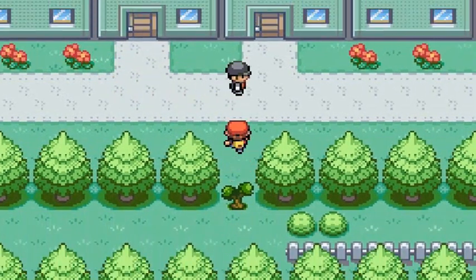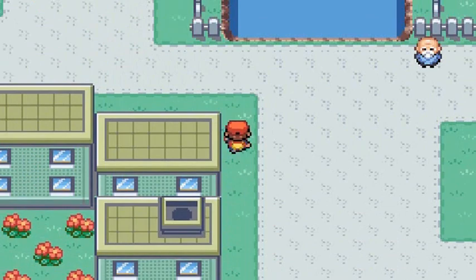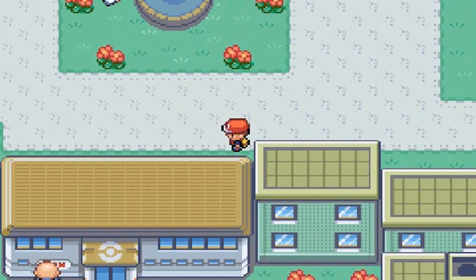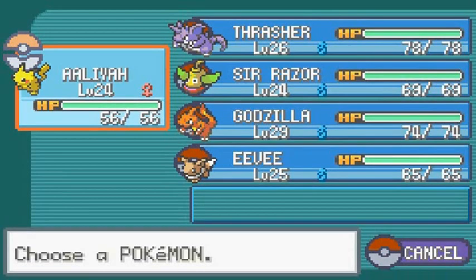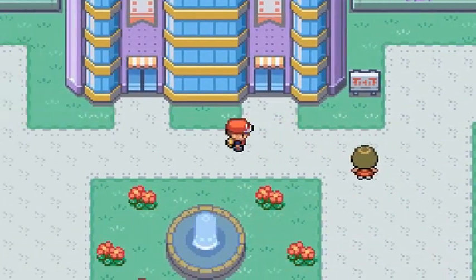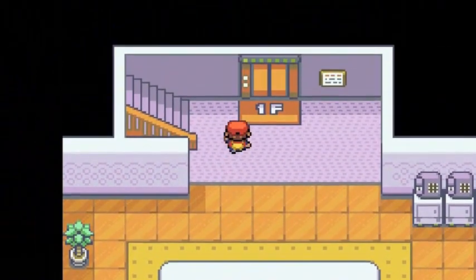If you go right here, you can cut your way and go straight to the Celadon City Gym. We'll be saving that for later — I know we can go in there and battle now, but I want to save it for a separate occasion because we still have different missions. My Pokemon are in their level 20s. I don't really think they're going to put up a good fight against Erika right now, especially my Godzilla.